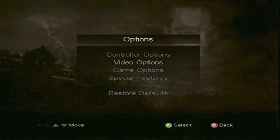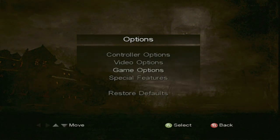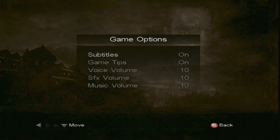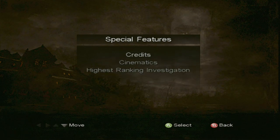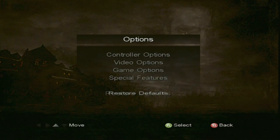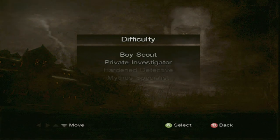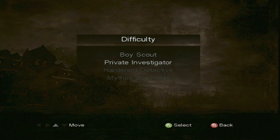Right, so what options have we got here? We'll knock the brightness up a couple of settings. We've got game options — we'll have subtitles on, which is pretty nice to see in an original Xbox game. Special features, cinematics — all locked apparently. We've got defaults and controller options. Let's go new game. We have Boy Scout difficulty and Private Investigator, Hardened Detective and Mythos Specialist, but the top two difficulties are greyed out. So let's go Private Investigator.